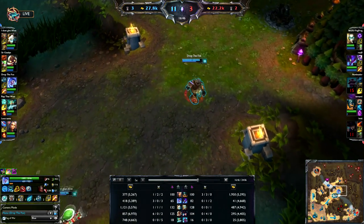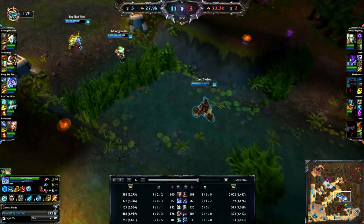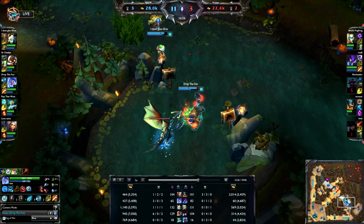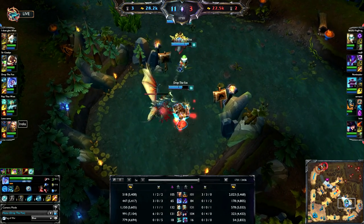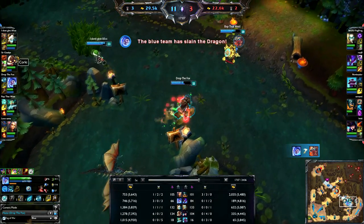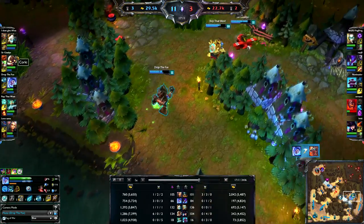You can max your Q if you want to, but I think it also depends on what team you're playing. I think I should be maxing my W at least second in this game - definitely not first, but at least second. Because my team is getting a huge amount of benefit from Bloodboil: Tristana, Irelia, Corki - I've already said this earlier. Huge benefit from Bloodboil. So I should probably be sticking some points into that. After all, that's one of the reasons why I picked Nunu.